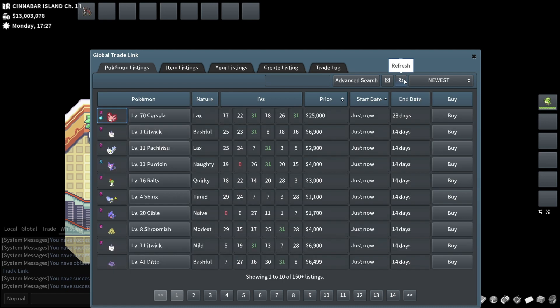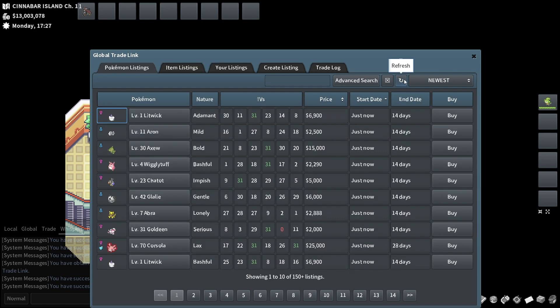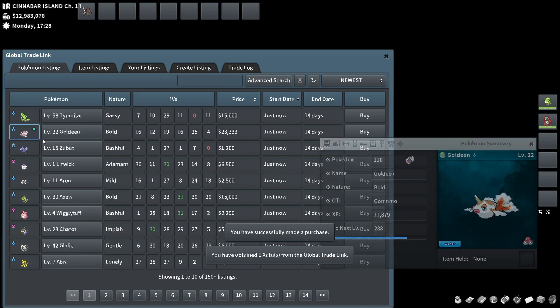Once you get to a point where you have unlimited money, it's better to buy something just in case it's a huge hit and then resell it at base if it's not — as opposed to missing out on something because you were trigger-shy.